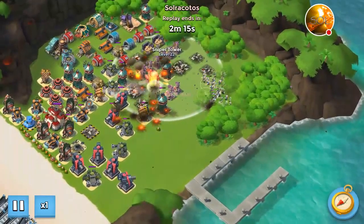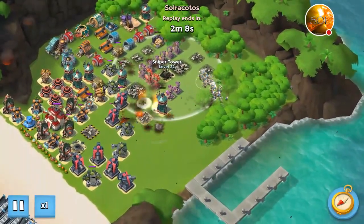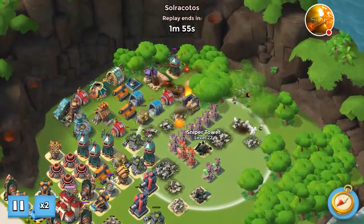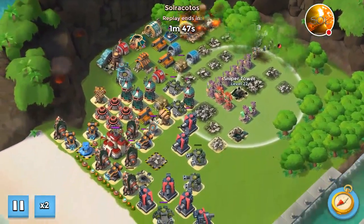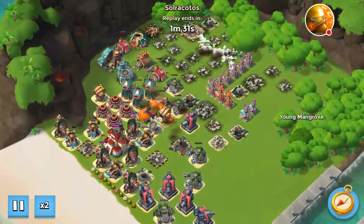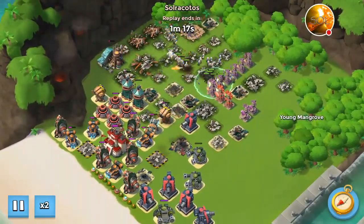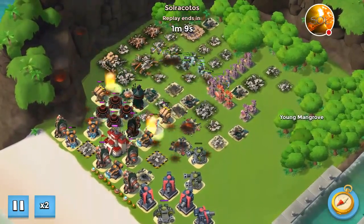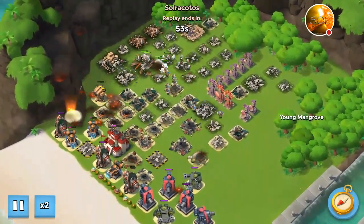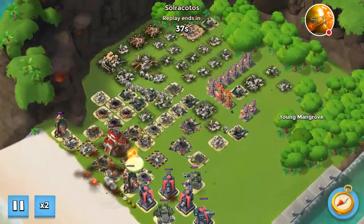There we go — that's the first and second loss there, and I also lost two or three on purpose on this part. After I destroyed the top and bottom, I had this cannon, this Shock Launcher, and these two cannons left. Once I managed to get near them, I started shocking and using the GBE I had acquired to keep those units subdued. This base is already done — I outranged everything here and this base was going to go down regardless.